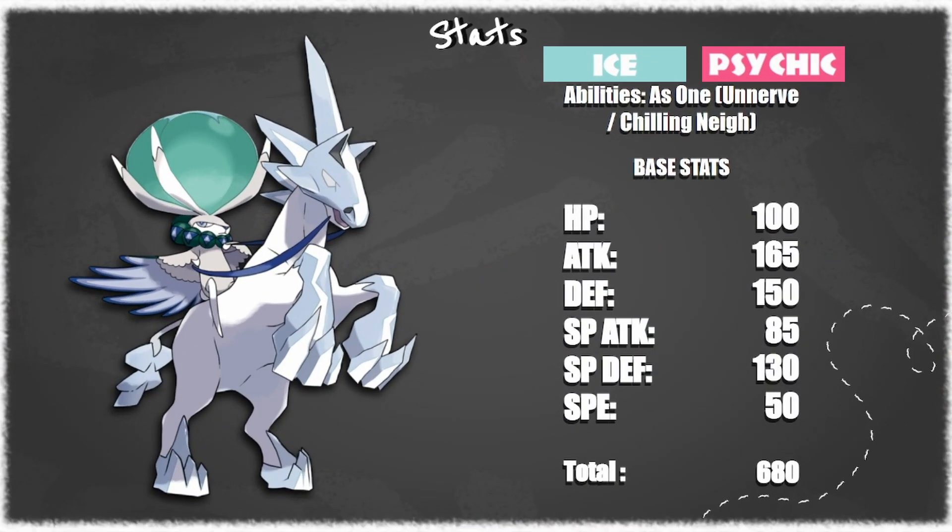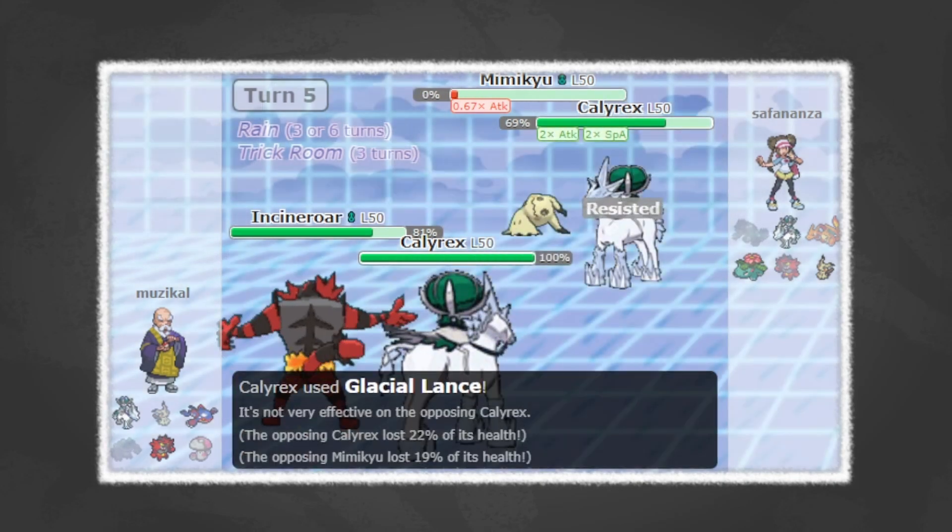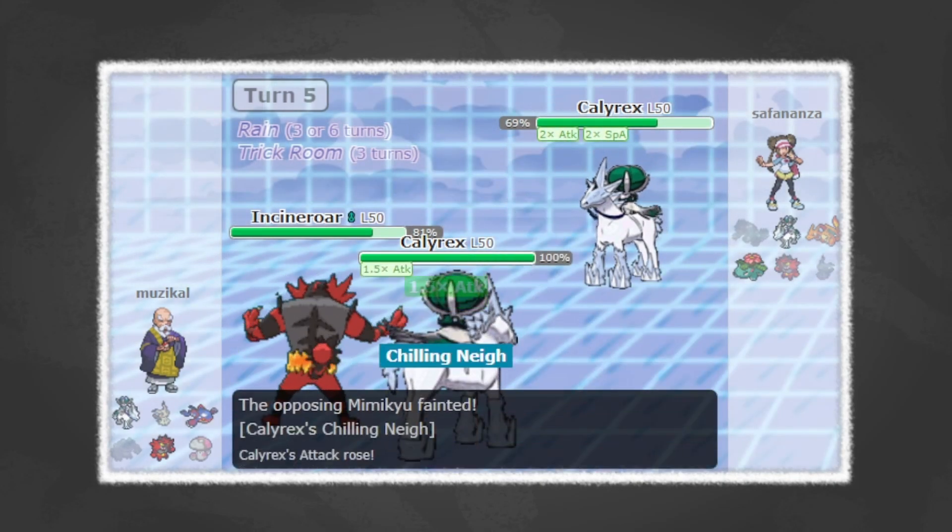As for the partner, Calyrex Ice — we don't need any introduction for this Pokemon. This was a very strong, very powerful Pokemon in the single restricted formats, only really kept in check by opposing Zacian and things like that. Once this thing gets a couple of boosts and gets Trick Room up, it's really hard to deal with. Base 165 Attack, base 150 Defense, base 130 Special Defense, base 100 HP — there's no bad offensive stat for this thing. Its Speed is base 50, but that's a good thing because you want to be under Trick Room.